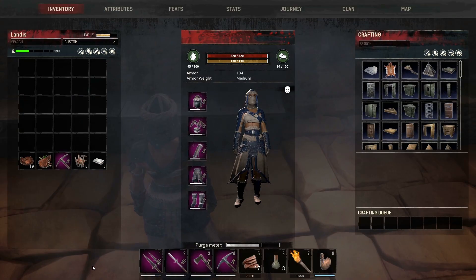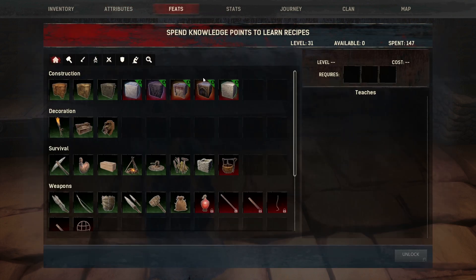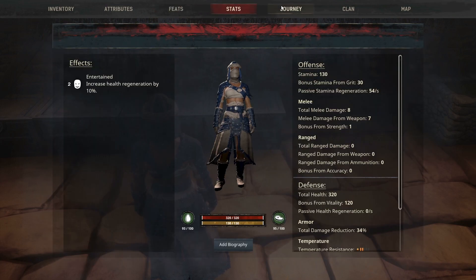We're level 31, doing all right. We've got some repair stuff. We spent some points on encumbrance, vitality, strength, and grit as needed. I got 10 points to buy some more things but I'm not entirely sure we need them just yet. For feats we spent everything because there's a lot to be building. My entertainer is only level one, which is unfortunate.